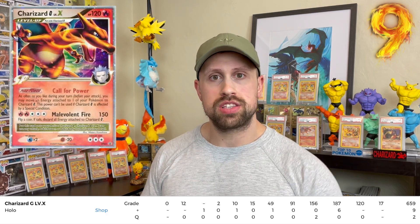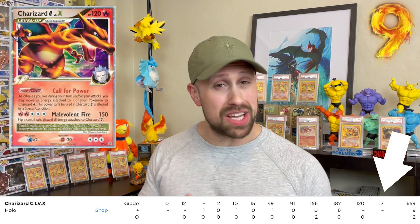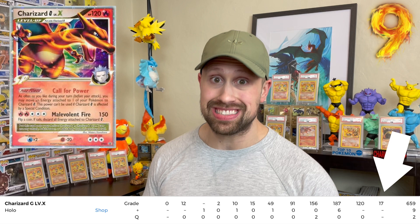The number nine toughest Charizard card to grade is the Charizard G Level X Blackstar promo card. This card only has 670 total PSA copies with only 17 of them achieving a PSA 10. I do believe the way this card was packaged in the tin or however you got it back then sort of damaged it, making it really difficult to get a PSA 10, as it only has a 2.5% gem mint rate.